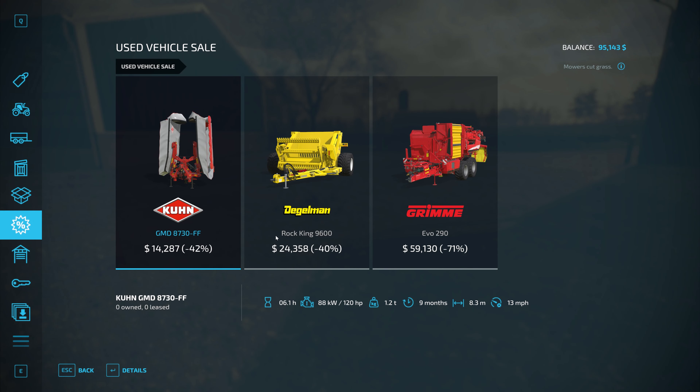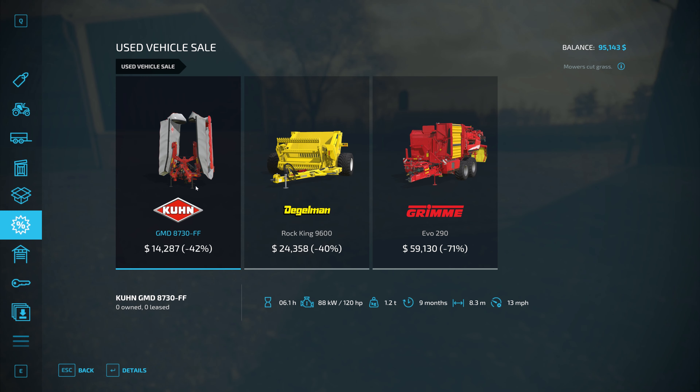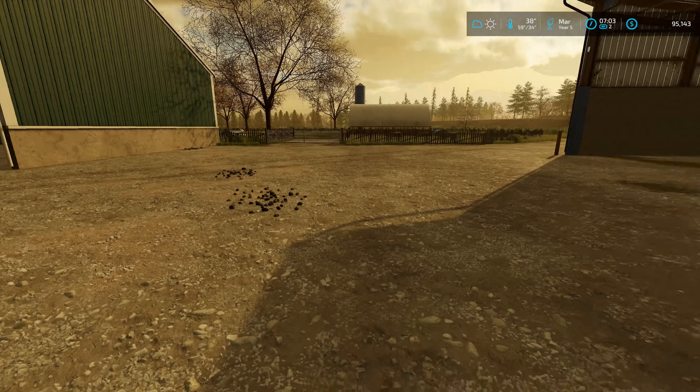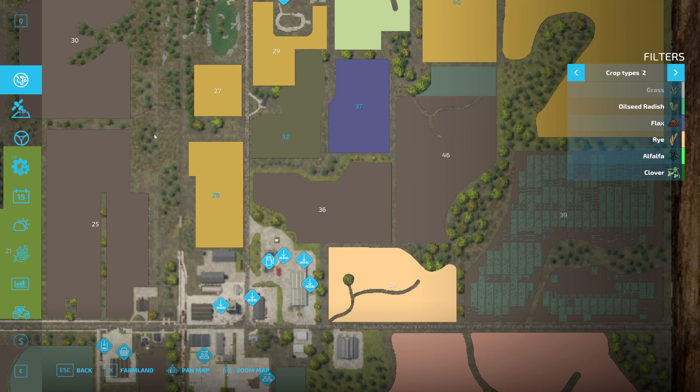As for the store, some interesting things have come up for sale. There was a tether — passed on that. Stone picker we don't need. There's a nice mower but that does not put into a swath, so I'm definitely looking for a mower that puts into a swath. And that's a potato harvester — we'll have another way of doing that if we get to it on this series. I need to feed the birds before I forget — every month they need to be fed. My Landini and Voltra are over at the sheep farm.